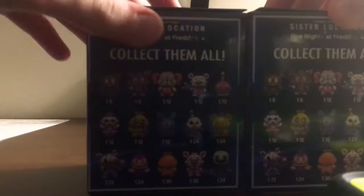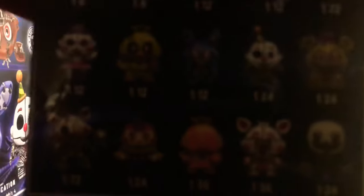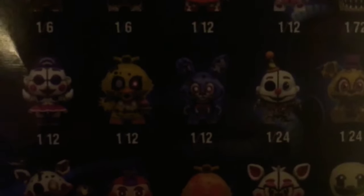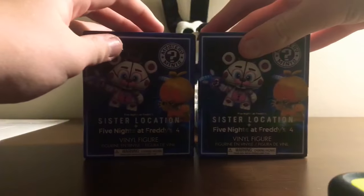I'm currently in a hotel, but on the way here I bought Five Nights at Freddy's 4 Mystery Blind Boxes. So these are all the figures you can collect. The top row is the easiest to get, the middle row is medium to get, and then the bottom row is the super rare. We're hopefully going to get one of those, but I'm okay with anything we get.